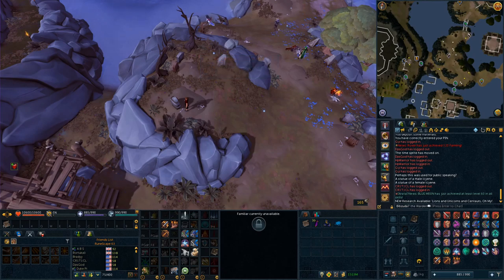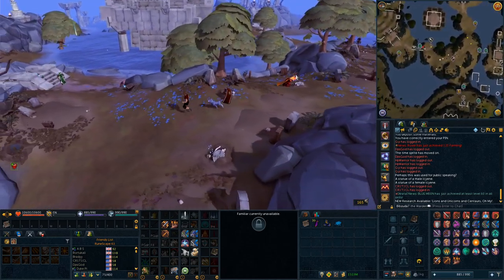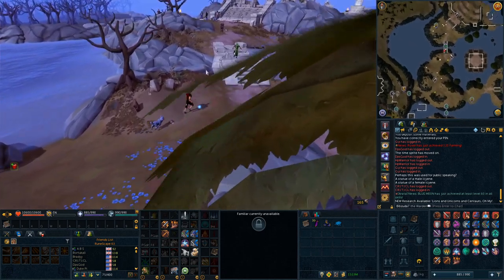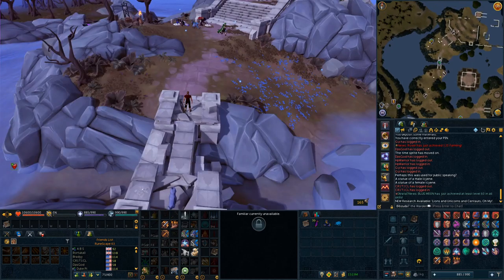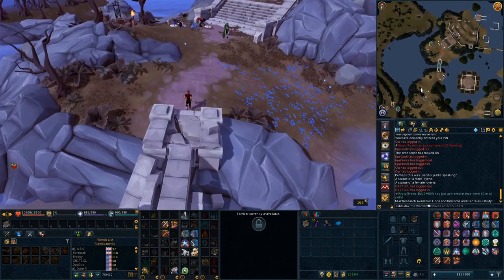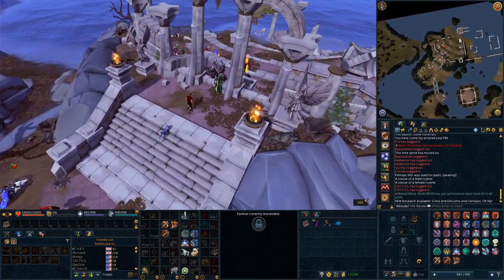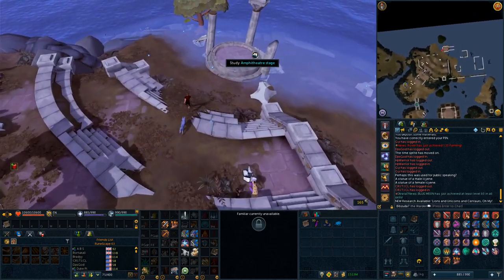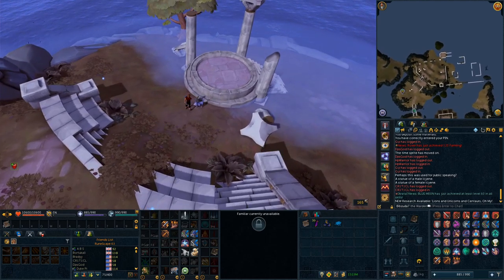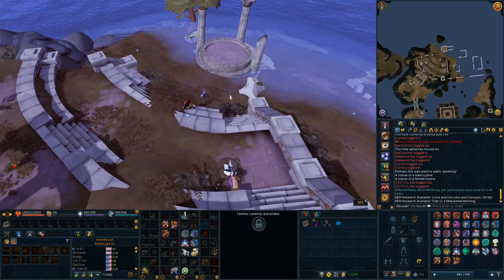Next, head north from the spot where you jump across the scaffold and come up to the amphitheater, where you do training at around level 51 and 56 — there are some plots here. You just want to come over and study the amphitheater stage for another piece of special research. We get the special research called 'Ode to Midsummer Morning' from that one.